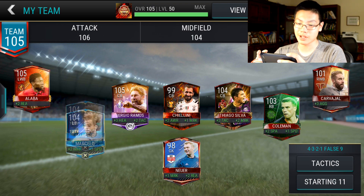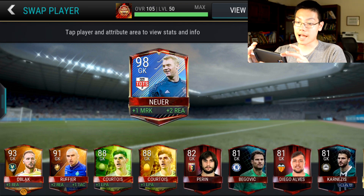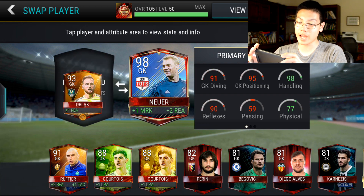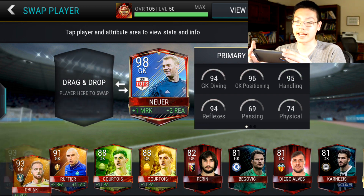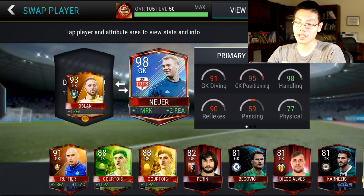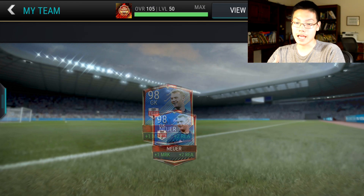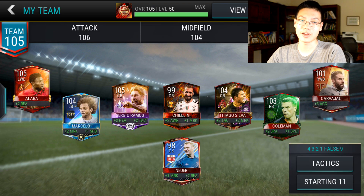On defense we have Alaba, Marcelo, Sergio Ramos, Siago Silla, Coleman, Carvajal, Kilini, and Neuer. Pretty much standard stuff. This Neuer is kind of trash — I'm waiting on upgrading my Oblak. I sold my Team of the Year Neuer a while ago. When I get Oblak up to maybe 95 or 96 overall, I'll replace my Neuer with him, and that should bump up my overall a lot.